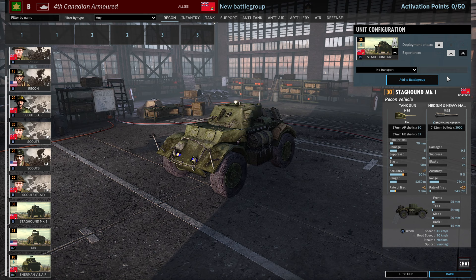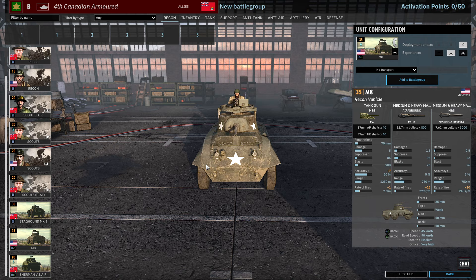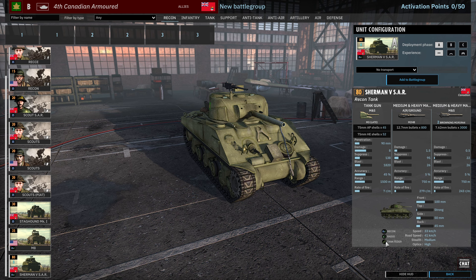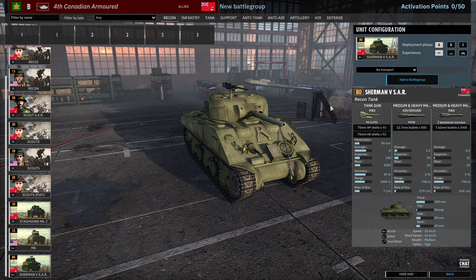We've got a card of Staghounds, only available in Phase A at one vet, so you get 3 on a card. Staghounds are pretty nice early on for taking on light armor and they're pretty fast so they get into position quickly. M8s are also relatively good, but not so much in Phase C which is when they arrive — 12 available on a card. Finally we have the Sherman 5 SAR, which is really cool. It's a Radio Recon tank with the Tank Rider Trait, so you can combine it with other Tank Rider Infantry including the Kangaroo Rifles in the Infantry tab.